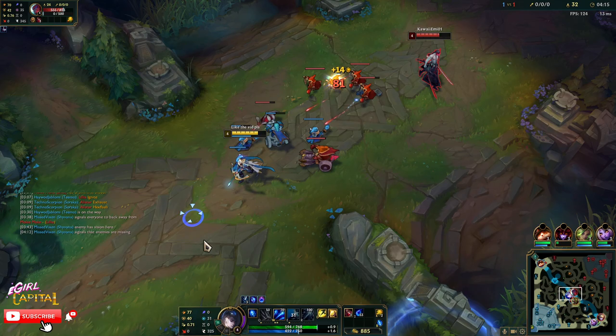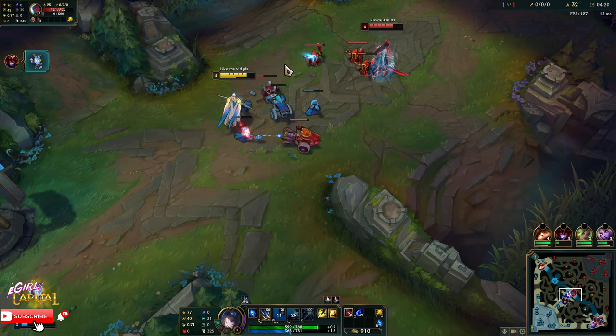The wave's going back into me so I'm safe — I don't even have to ward because I'm not leaving turret. If Udyr ganks, he can't do anything. He doesn't have a dash.